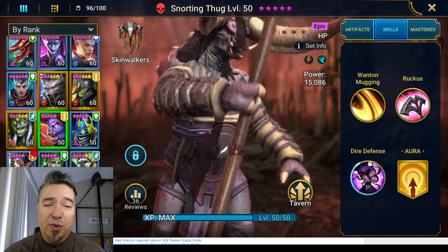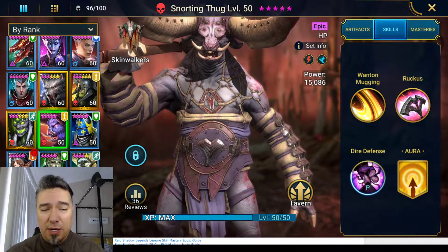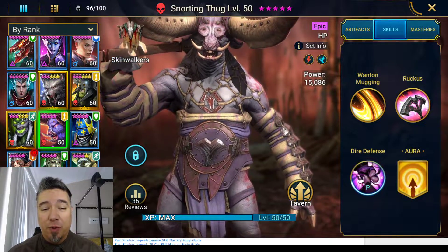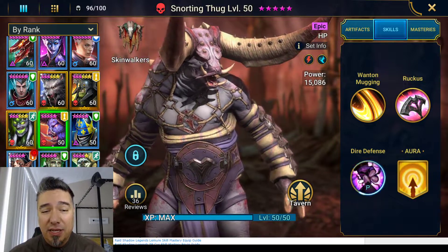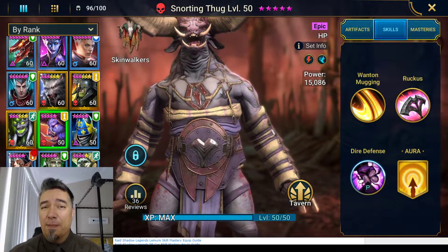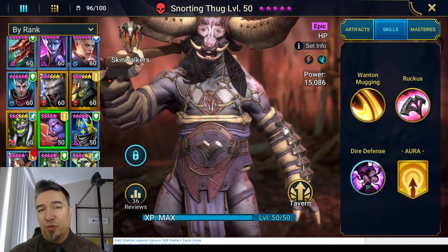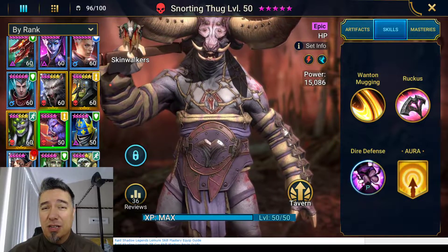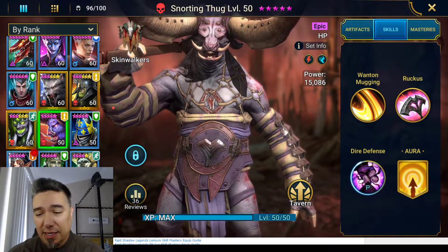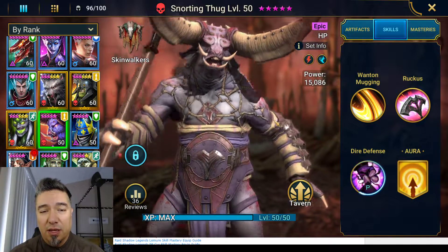Let's start right back with some more Raid Shadow Legends. Today let's talk about the Snorting Thug. He's an epic skinwalker. I had a subscriber who commented that he drew him from a shard event and was super disappointed at how completely useless he was. I looked at the skill set and thought this doesn't look like a bad skill set — this champion might actually be kind of good. But it's Raid, so the difference between looking good and performing like garbage can only be determined through testing. That is what I have done today.